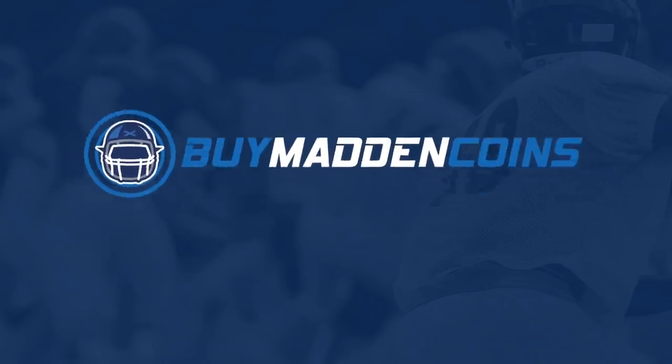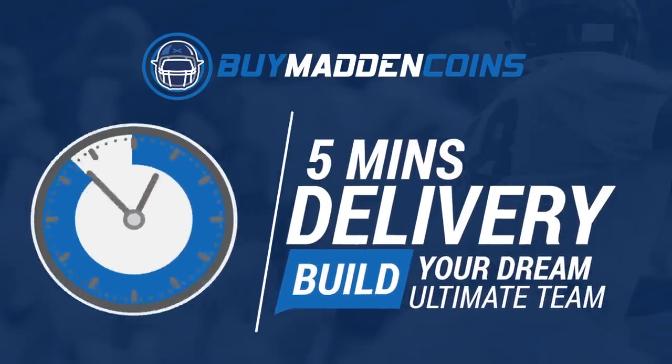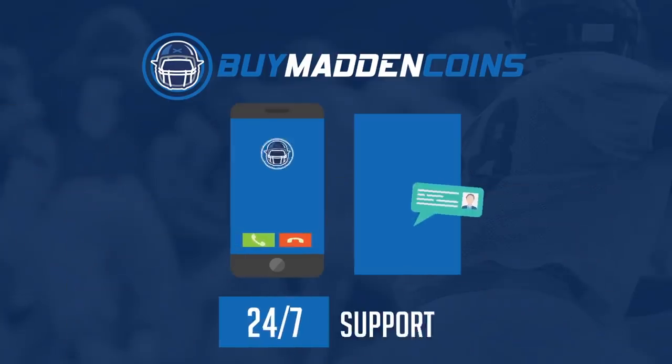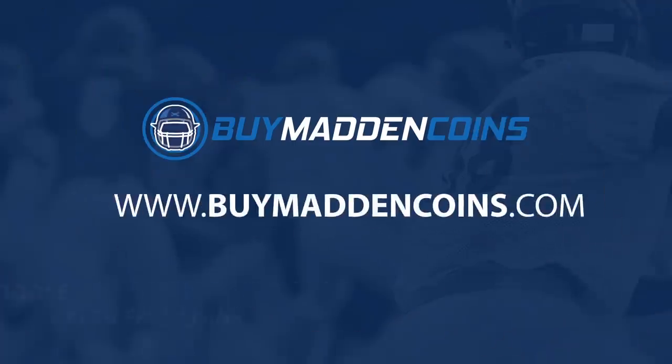You need some coins to build that dream team? Head on over to my sponsor, Buy a Madden Coins. They have the cheapest, quickest, and most reliable coins on the market right now. Make sure to use code poodle for 20% off at checkout.